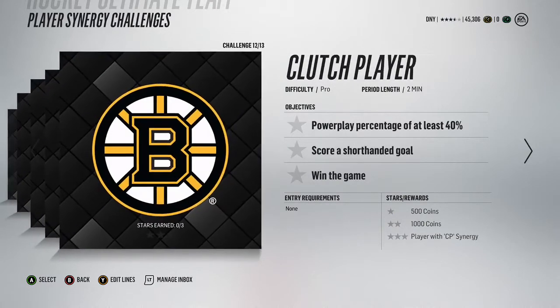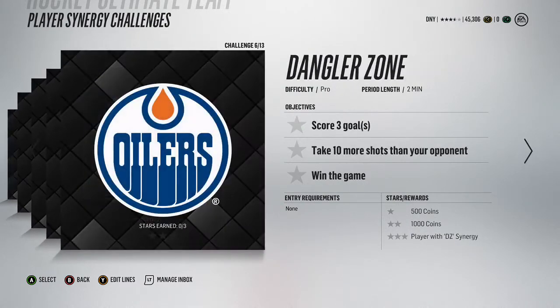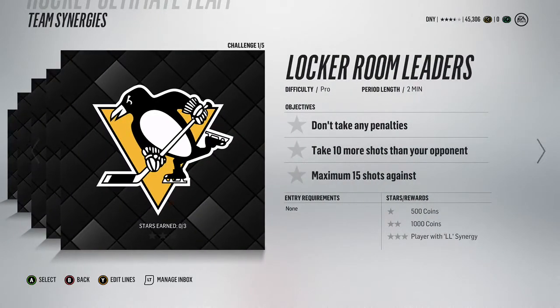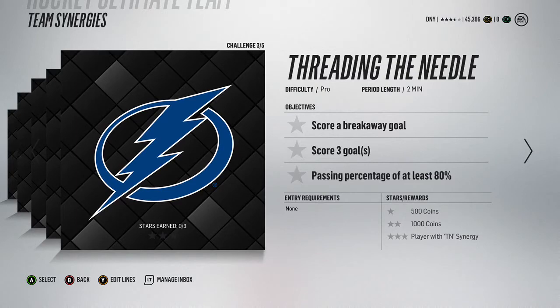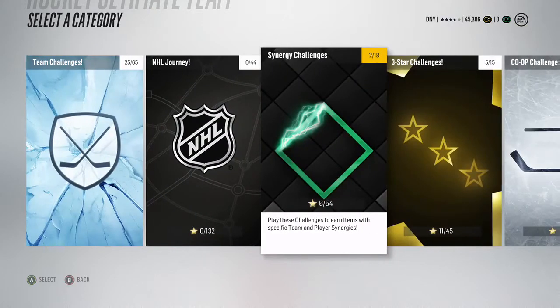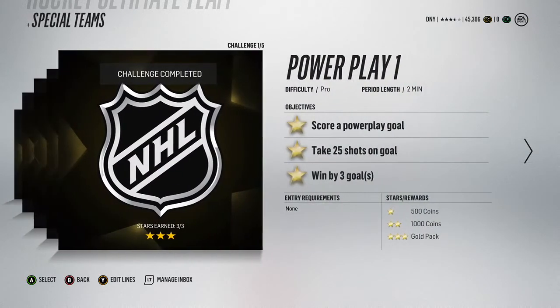These are all pro challenges, not hard at all. 20 hits and a penalty percentage of at least 80% - not too hard. You'll get a player with a frequent fighter synergy and 1,500 coins. There's one for each synergy type, so you can run through all of them. They also have team synergy challenges: 10 more shots than your opponent, max 15 shots against, and you get a player with team synergies. Some of those players are really good, so chances are you'll get someone you can use if you do all the synergy challenges.